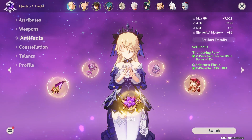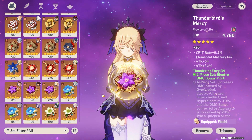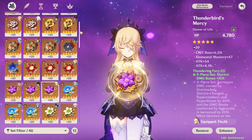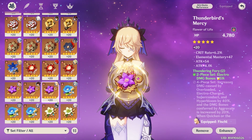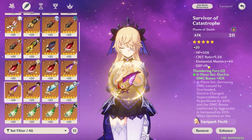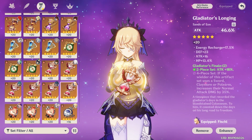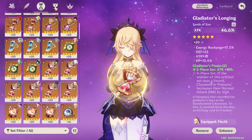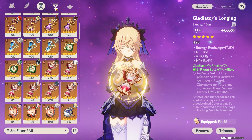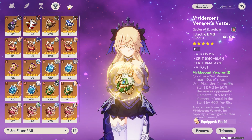The whole point of Fischl is you just want attack — as much attack as you can get. Thundering Fury gives you the electro damage bonus, but you want as much attack as possible. If you want crit rate and crit damage, the two-to-one ratio of course. But if you want just a support Fischl, then get as much attack as possible plus energy recharge.